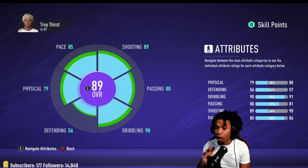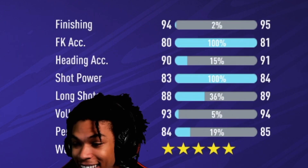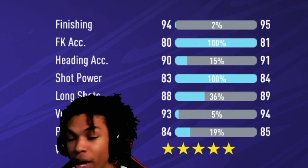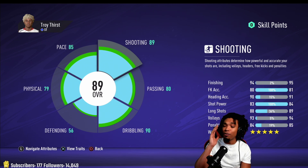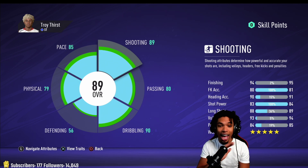I'll start off with shooting: finishing is at 94, free kick accuracy at 80, heading accuracy at 90. This is also a 5'10" build, so heading or shooting anywhere near the box you'll totally be able to finish. Shot power 83, long shots 88, volleys 93, penalties at 84, and the weak foot is five star. You can finish from anywhere, any foot — volleys, heading, whatever you want in the box.